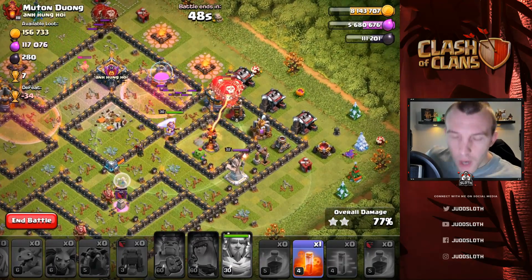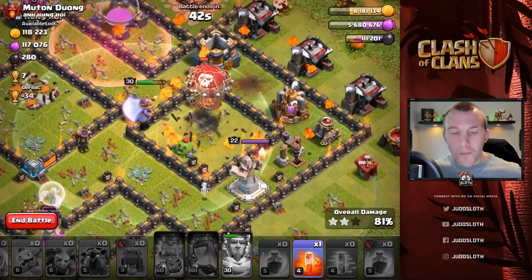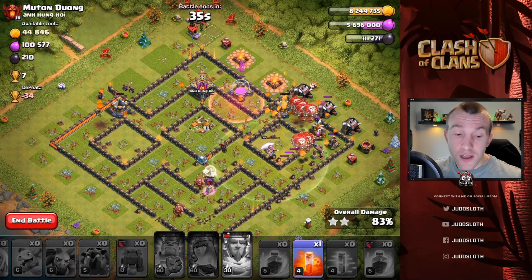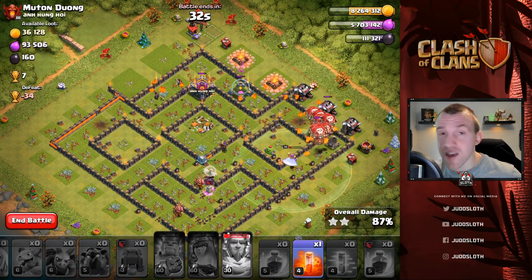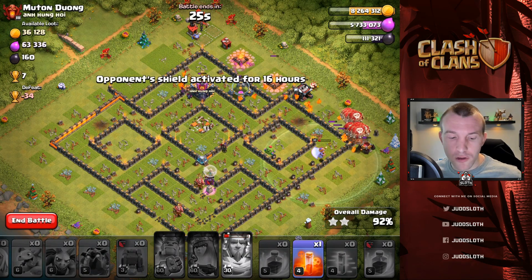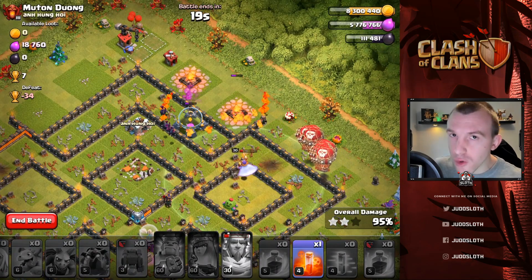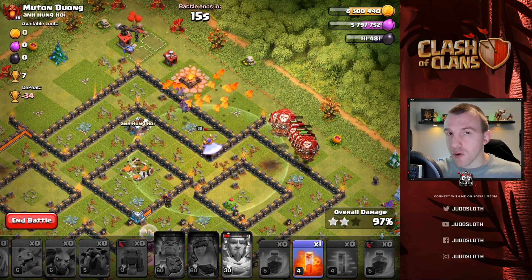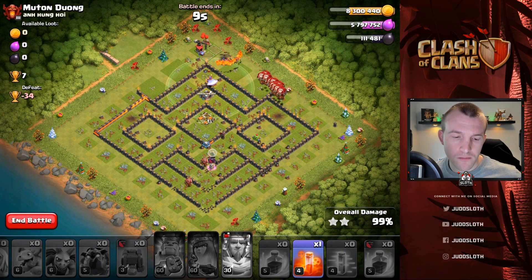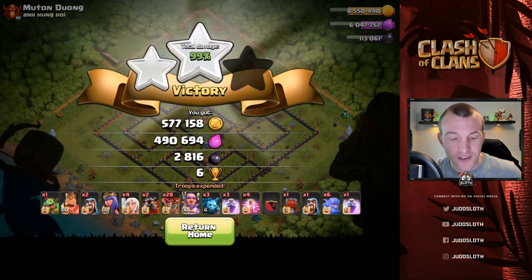Grand Warden up top with all these balloons - we want them to circle over and to the Town Hall. Rage onto the Queen - she should get good value. Balloons going to the Town Hall, yes! Using that ability as they come out, haste onto the wizard tower. Not looking too bad - going down quick though. Single inferno pops the Lava Hound. What an epic Lava Hound pop right at the end of the video to wrap up another three star!